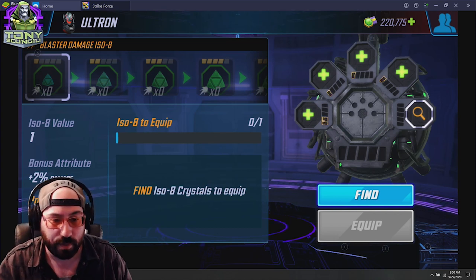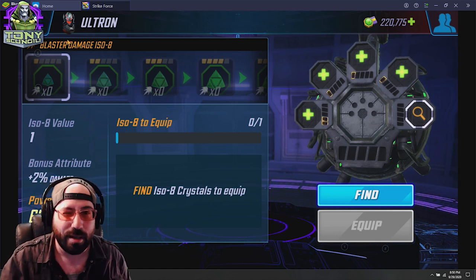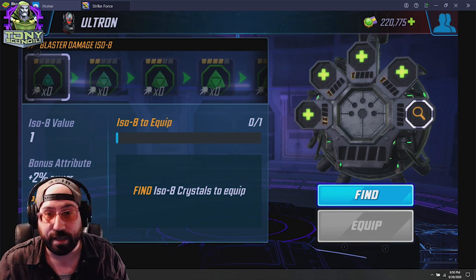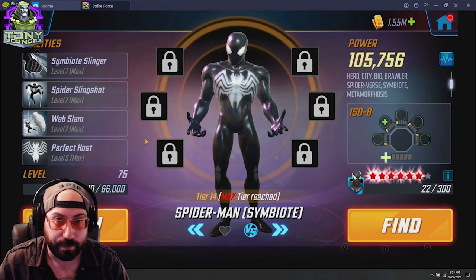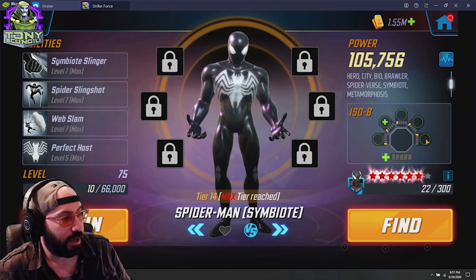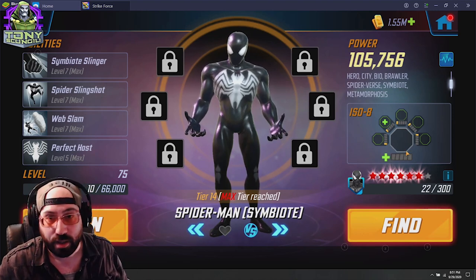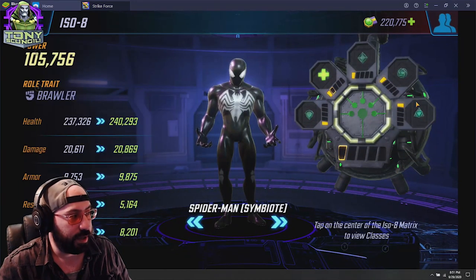That's the primer on ISO-8s. Now I want to talk about class, and for that we're going to move off Ultron and onto a character you may want to look at more closely. While Ultron is great, ISO-8s affect every character in the game — some a little bit better than others. For this, we're going to take a look at my Symbiote Spider-Man, whom I've already done quite a bit of work on. As you can see, I already have one of each ISO-8 on him, which I was able to target and farm as I progressed through the campaign.